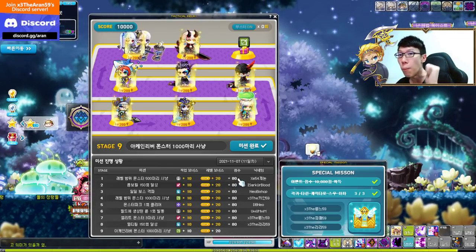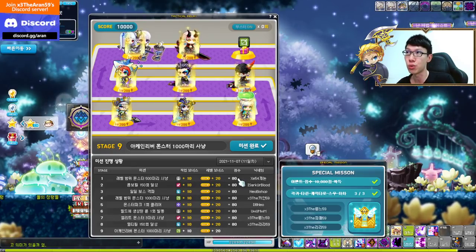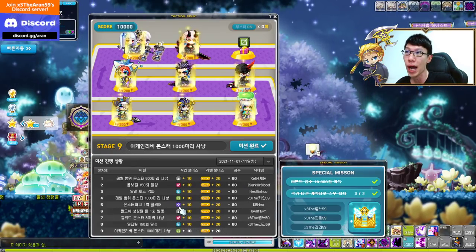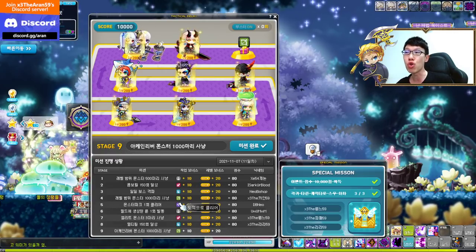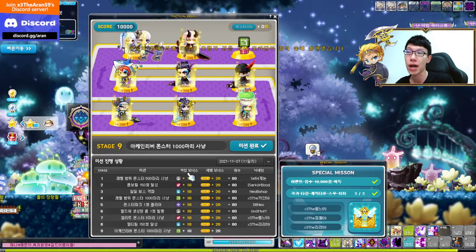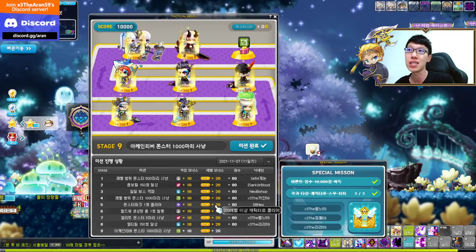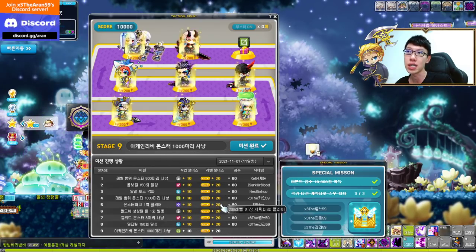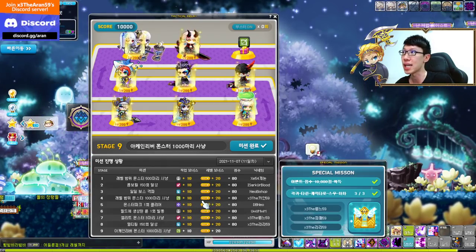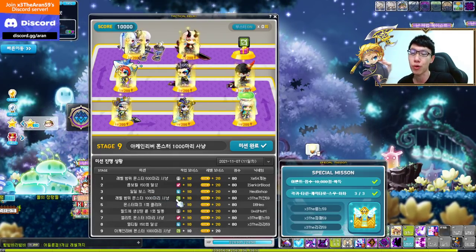Xenon works for both Thief and Pirate class missions, which makes it very valuable. If you have a Xenon, you can do both the pirate and thief missions. If you don't have the matching class but have a level 200 character, you'll only get the 70 points — you miss the class bonus. So you need to know how many points you're going to get.